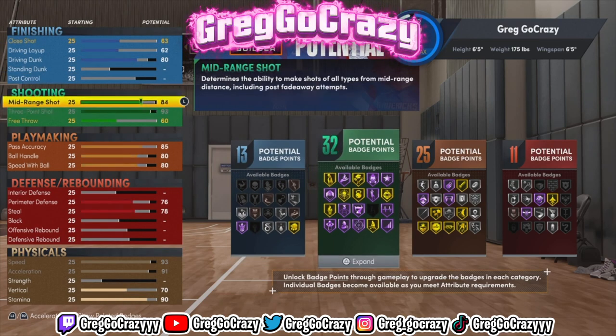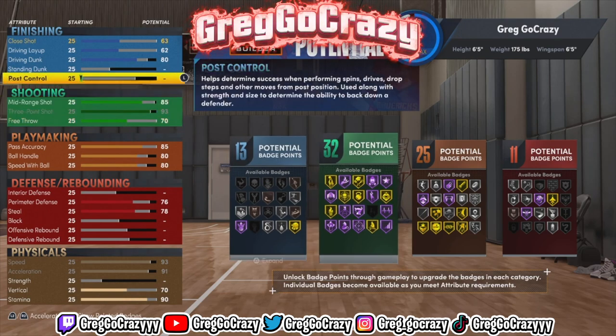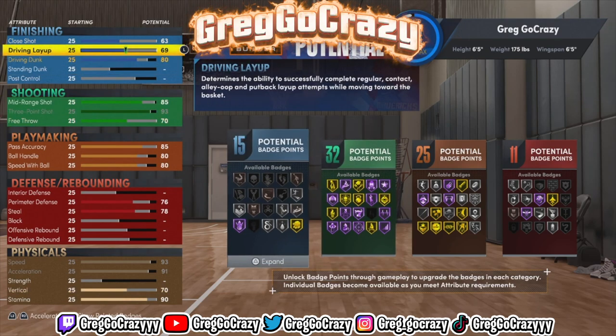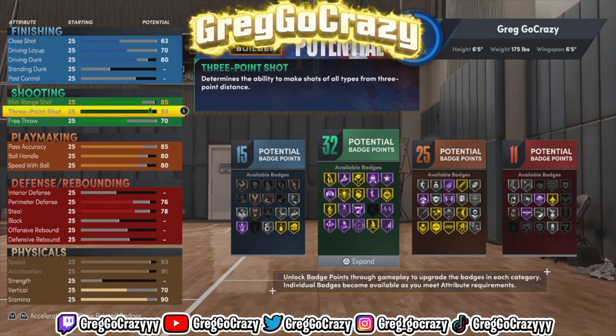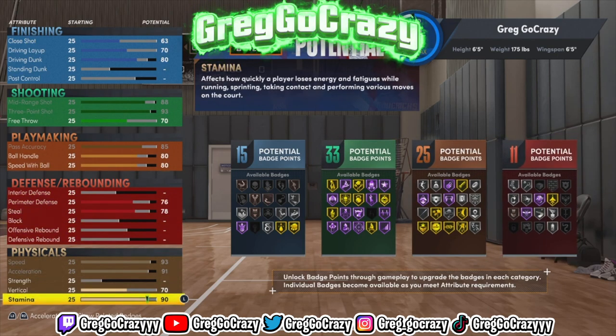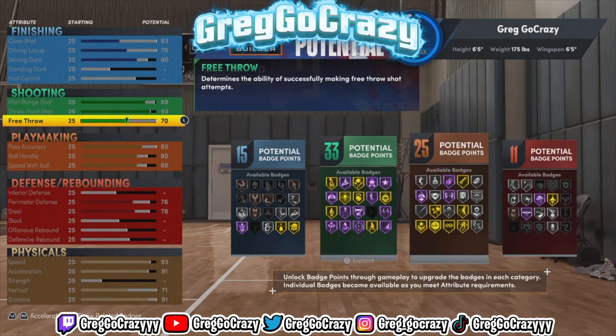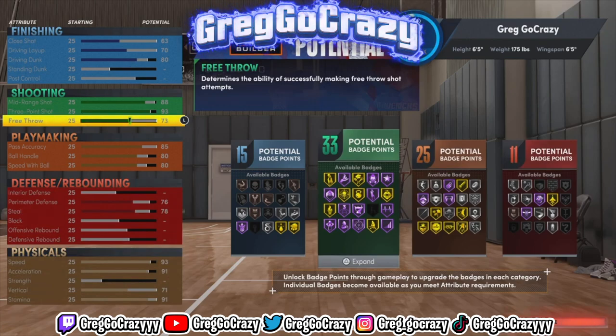I remember with my glitch 6'7" two-way playmaker build on my channel, I made it with no free throw and regretted it — every time I went to the free throw line I couldn't do anything. So always make your build with free throws. Right now the badge count for this build is 15, 33, 25, and 11.